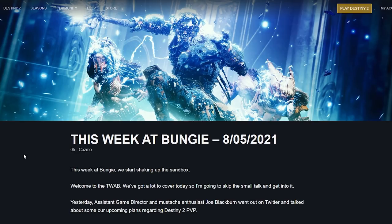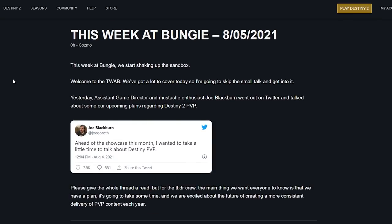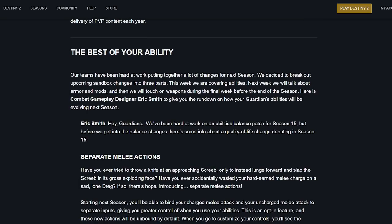I am back with a Destiny 2 video reading what I've been promised is a very long TWAB. It's talking about ability stuff this week, judging by this very cool stasis picture — I think this is brand new art. It's so long, so I will read at least the important parts, probably the ability tuning stuff. This starts off with Joe Blackburn's PVP stuff, which I've already done two videos on, so I'm not going to go through that again. There are a lot of ability changes coming that seem to be the main focus.